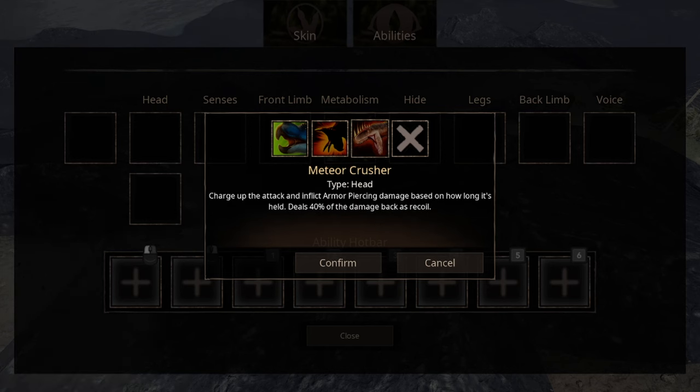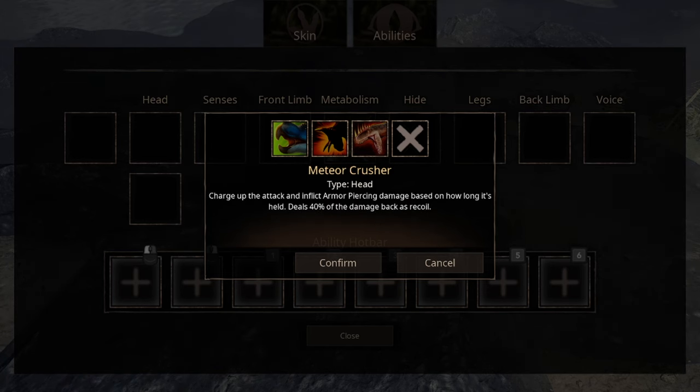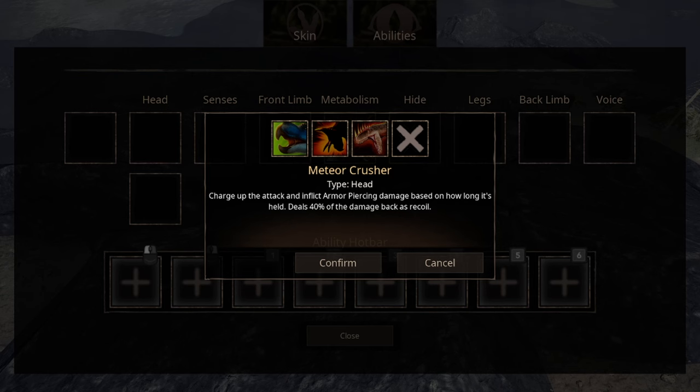On impact, the enemy's cooldown on its abilities are increased by 20%, meaning that their chances for retaliation are reduced. The third ability, Meteor Crusher — such a grand name for a rather underwhelming attack. Not saying that it is bad, but it's not suitable for a 1v1 situation. It's not difficult to dodge and with 40% of the damage as recoil, you do almost as much damage to yourself as you do to your enemies.